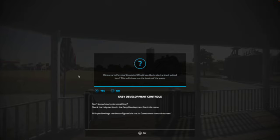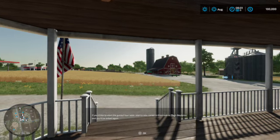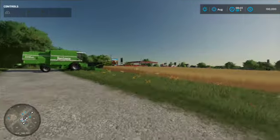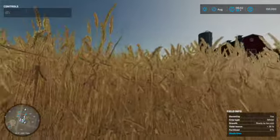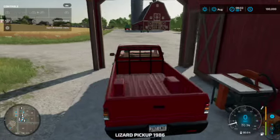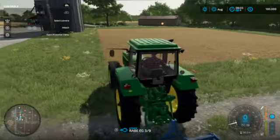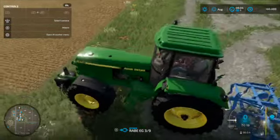100% loaded in. I already have my character made — this is what I'm going to look like for now. I've skipped the tutorial and we're now in Elm Creek. If you've played Elm Creek or similar starting maps, they give you a combine. In this case we have three tractors — a Massey Ferguson, a John Deere 7810, and a John Deere 4755.